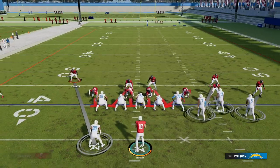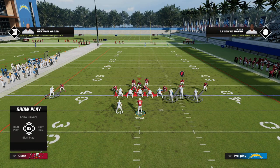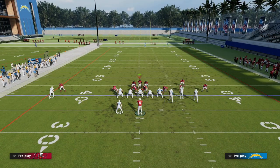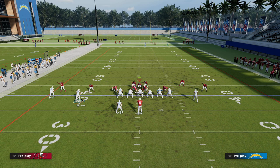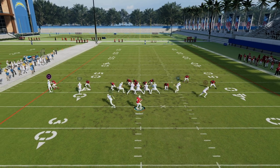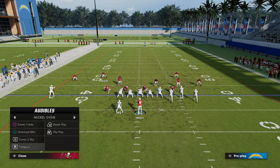Another thing you might notice is this blitz can get randomly picked up. It's primarily a blitz I like to use against three wide receiver formations to one side, because as you can see, I don't have any extra responsibility on the other side. If they motion a slot receiver across, you'll see my nickel corner just goes with him — really simple. And if they do something like this with guys blitzed and the running back goes to the flat, you've got to go guard him, but you'll still get really good pressure.